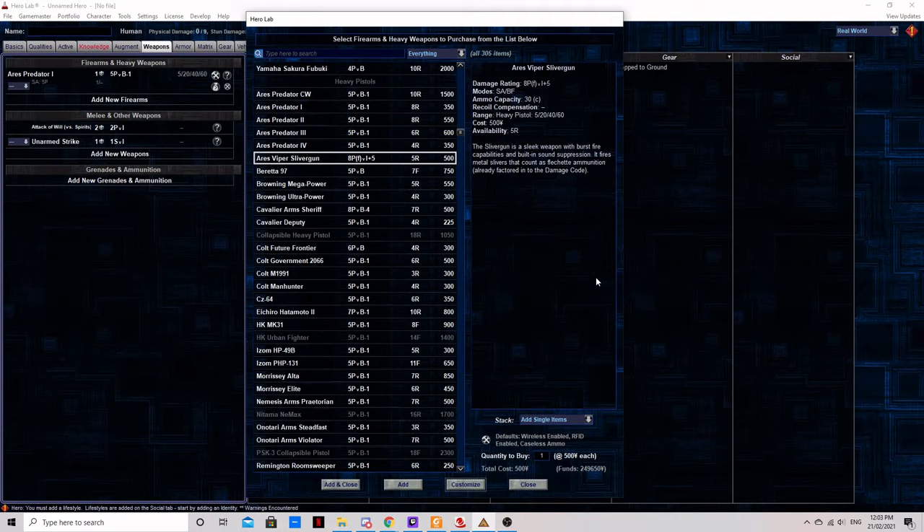For our next gun we are staying on the Ares train and talking about the Ares Viper Sliver Gun, arguably the best heavy pistol for general combat. The sliver gun is restricted to flechette ammunition, which cuts into its flexibility and gives it poor penetration, but even that is deceptive. For 500 nuyen you're getting a gun with 8 physical damage — three points higher than normal for a heavy pistol — and an AP of plus 5, six points higher than a standard heavy pistol. The sliver gun is capable of burst fire, meaning it can easily deal three points more damage per shot than a generic heavy pistol.